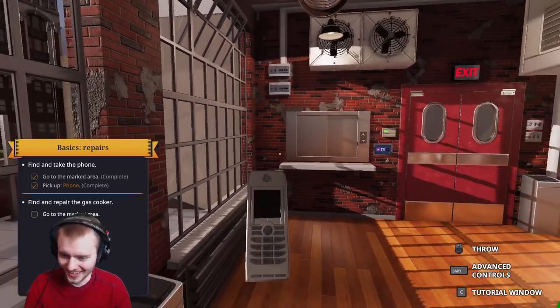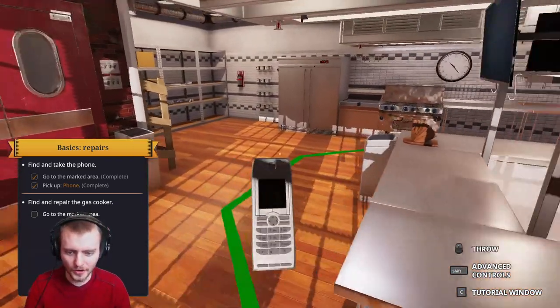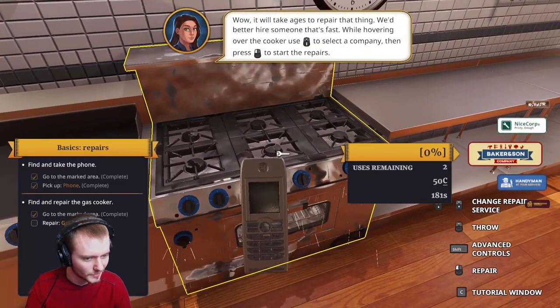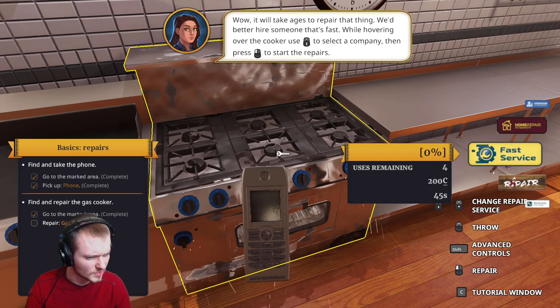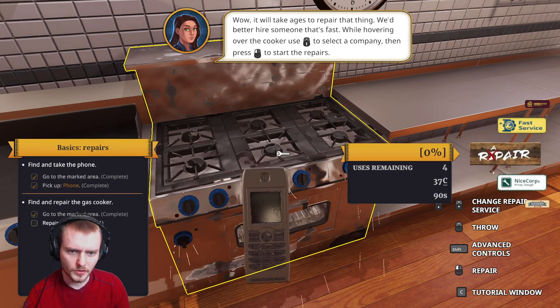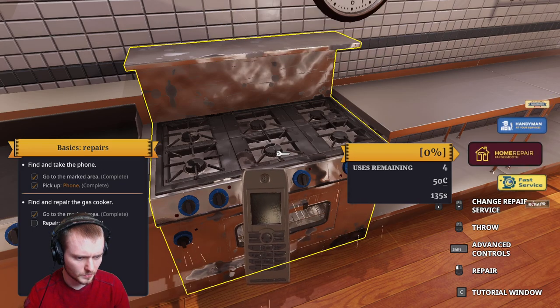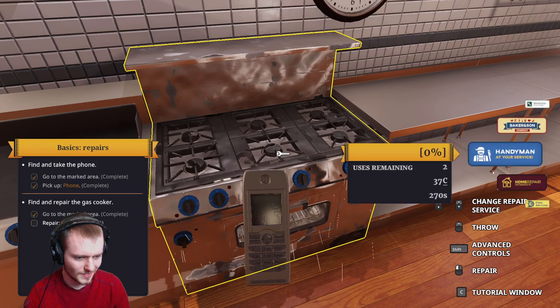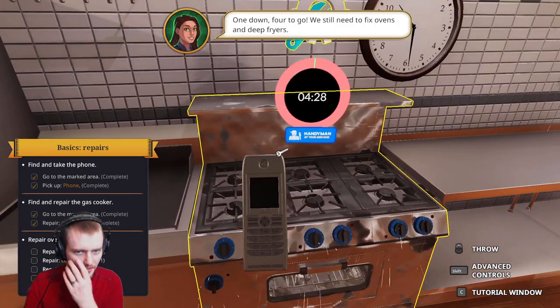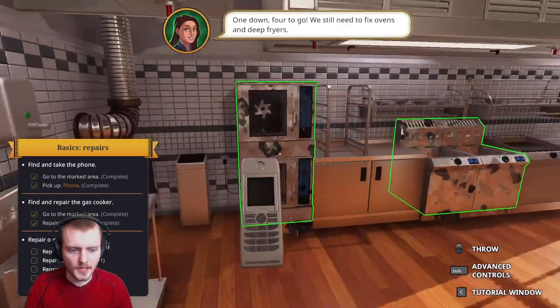Sticky notes are a health code violation. Go to the marked area - repair. I'm gonna walk over to it and be like, yeah, this thing is fucking destroyed. I have to choose a repair service. We better hire someone fast while covering up the cooker. Select a company - let's do the cheapest one. Let's do handyman. One down, four to go. We still need to fix the ovens and the deep fryers.